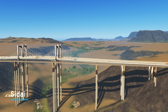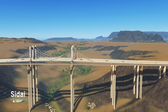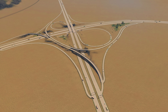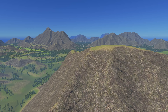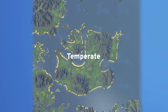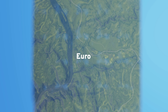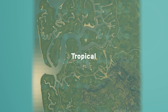Hi everyone, I am Zidai and I am known for creating custom maps published on the Steam Workshop for Cities Skylines. Today I am collaborating with Paradox Interactive to present my brand new Content Creator Map Pack 2 for Cities Skylines. This pack consists of a total of 10 maps covering the 4 base map themes provided in the game, ranging from vibrant tropical paradise to monumental desert valleys. There is a lot to cover, so let's get started!